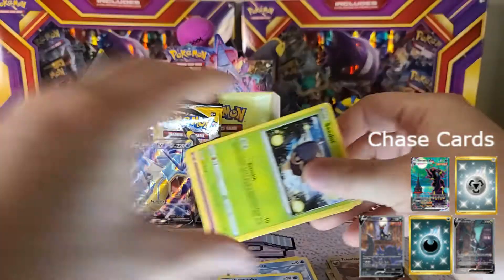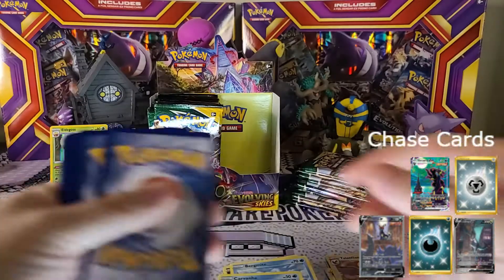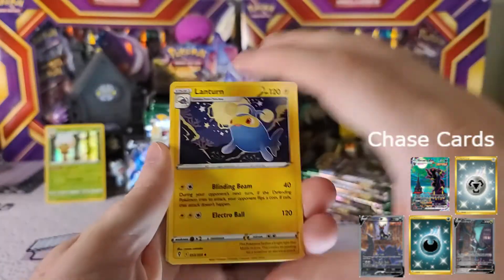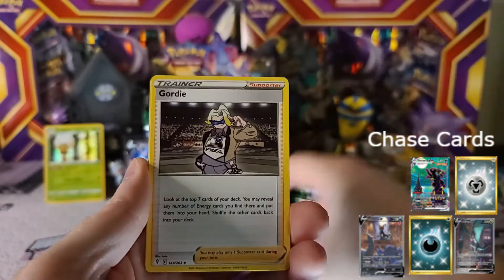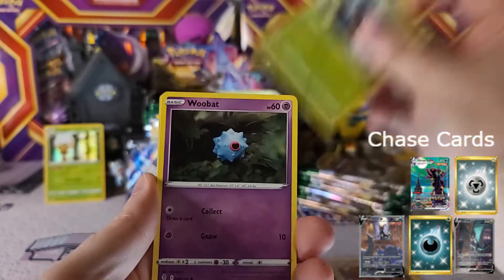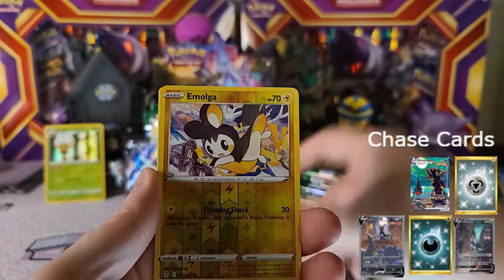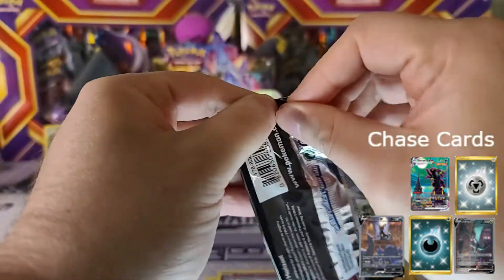Seems to be a pretty common one for me, but I'm not going to complain — it's a full art V, can't complain about that. But I can complain about Fighting Energy — that's a bad one. Pack five continued: Lanturn, Spirit Mask, Foongus, Swablu, Golbat, Eevee, Timburr, Cutiefly, Emolga as the reverse, and Pinsir as the rare non-holo.